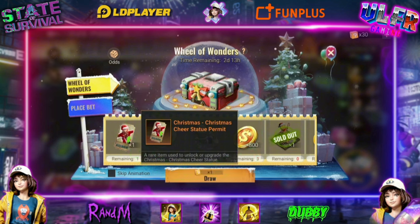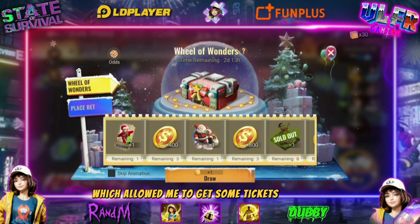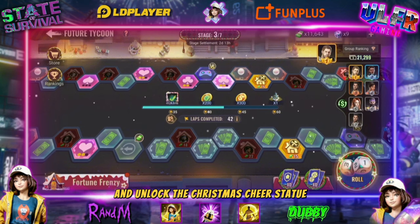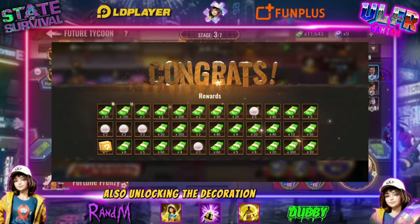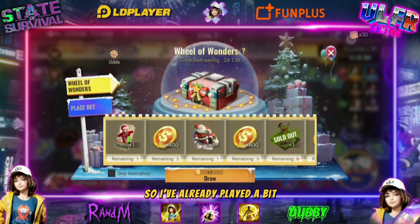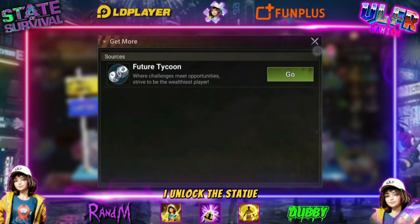I played a bit to see how it was going, which allowed me to get some tickets and items — random dice that let us play the Wheel of Wonder — and unlock the Christmas Cheer statue, also unlocking a decoration and the Gift Herald Sentinel. I've already played a bit and unlocked the stash.